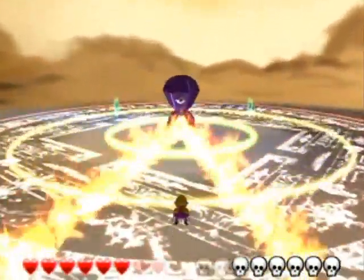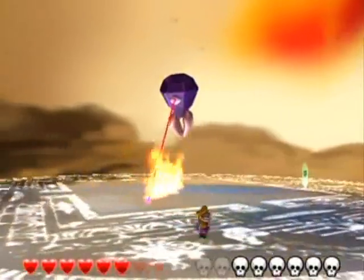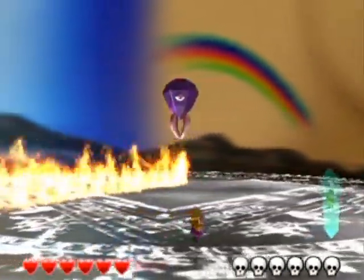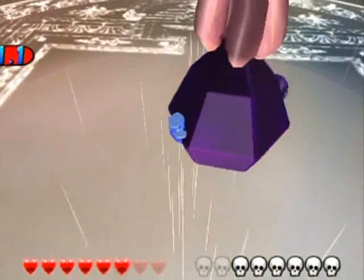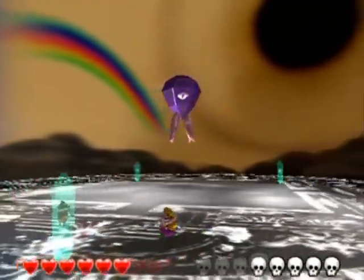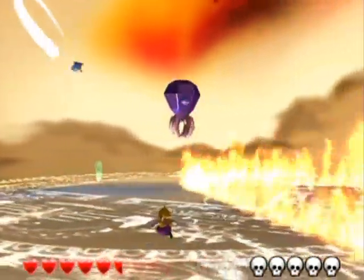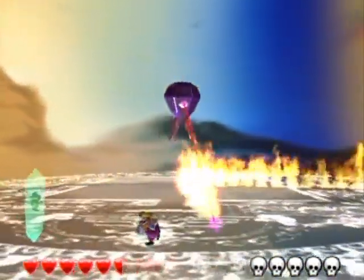Even if I do get trapped, it doesn't really make much of a difference because I'm not going to take a hit from these shockwaves anyway. I just have to wait for the fire to disappear and then move on. Oh, I can break through with charge attacks! That's really helpful. That's definitely the best thing you can do there — you can continuously go around the circle without worrying about getting trapped or getting hit by the laser. He seems to shoot the laser wherever you're about to go, not where you're actually standing. So he attempts to trap you via that laser. That's smarter than most bosses. Most bosses just aim directly for you.